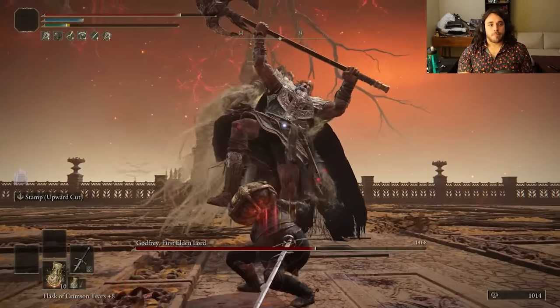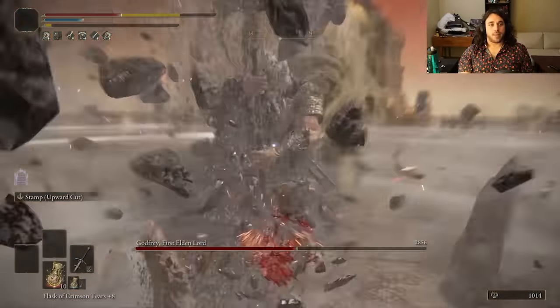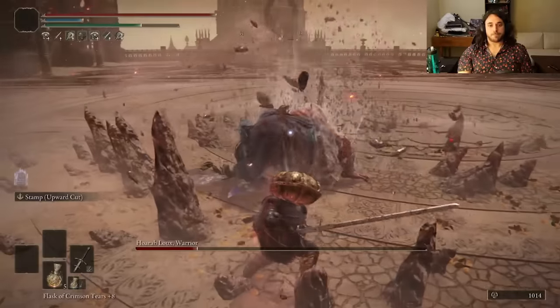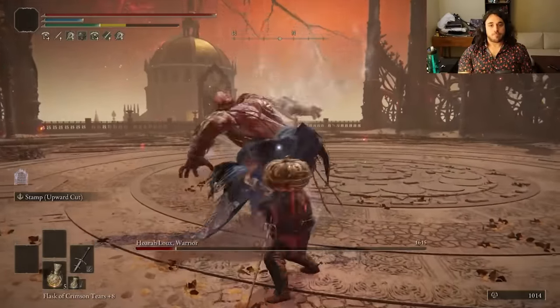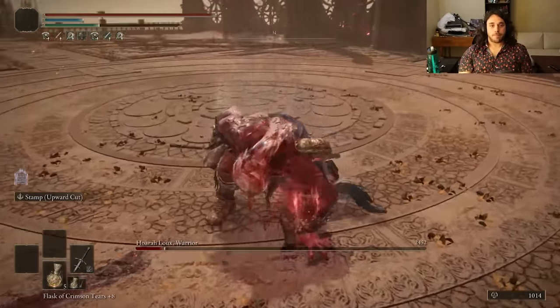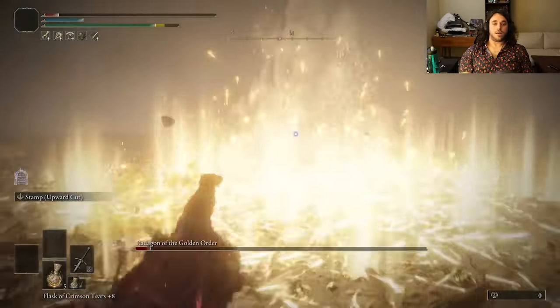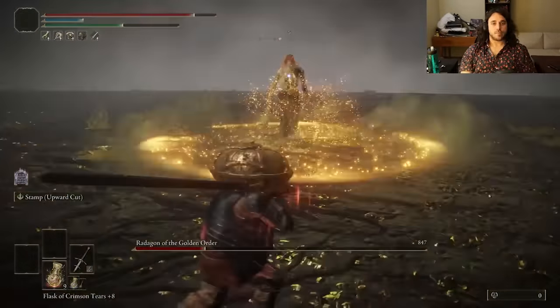Phase 2 is different, but we can hit him with a bunch of jump attacks and then by the time he uses the shockwave, we can break his knees and crit for the win. Radagon does not go well the first time. It goes a bit better the second time, but not much better. Third try — that's the win. We can dodge through the hammer slammer and slap him up.